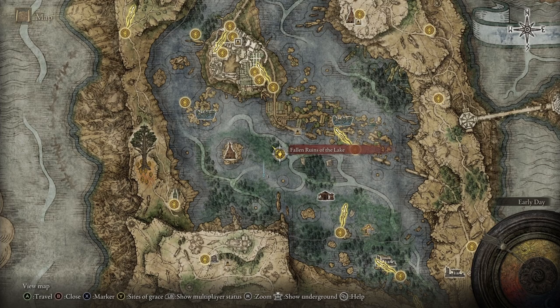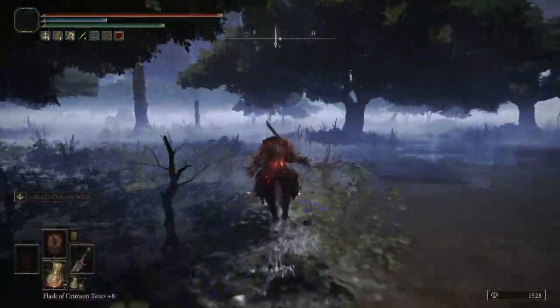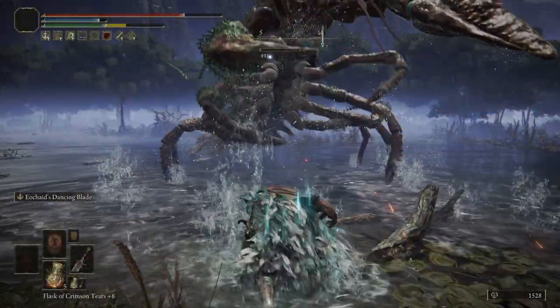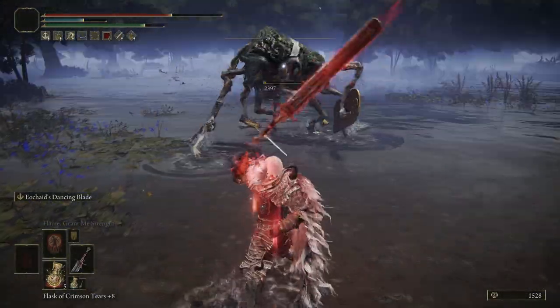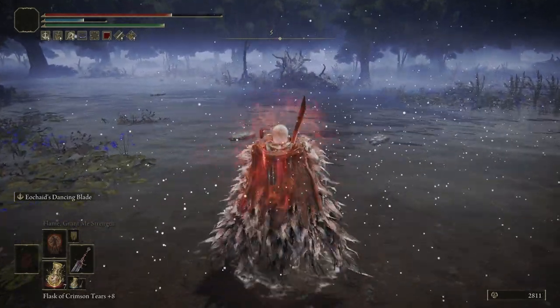Now we're going to the Fallen Ruins of the Lake, and you just want to set your waypoint over here. There's going to be this giant prawn or lobster thing. You're going to want to take it out — and you think that you're done, right? Well, no. Another enemy respawns. Elden Ring, you're killing me here. After you take out that enemy, that is what's going to give you your third Larval Tear.